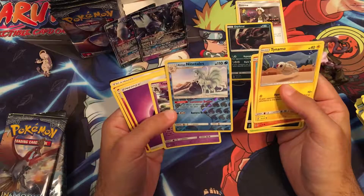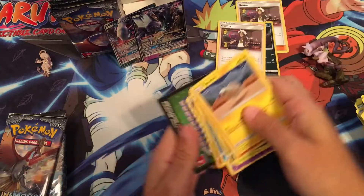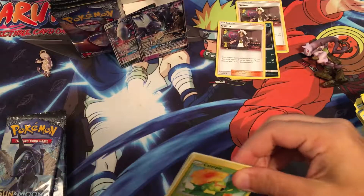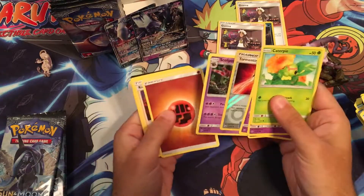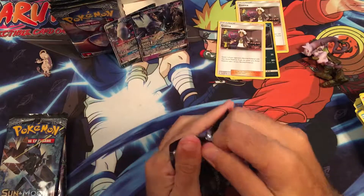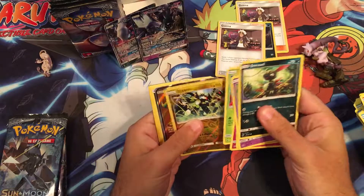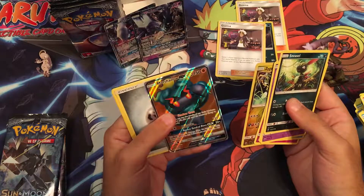Ninetales — that's pretty cool, pretty neat. Another Guzma, I'll take it, I'll take all the Guzmas. I'm gonna hurry up for these videos. Tormenting Spray — nothing here. What do you guys think is the best non-supporter card of the set? Obviously Guzma is the best supporter. Full Art Marshadow GX — that is nice to see!